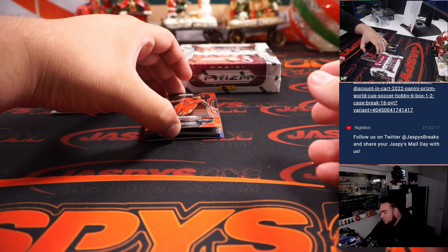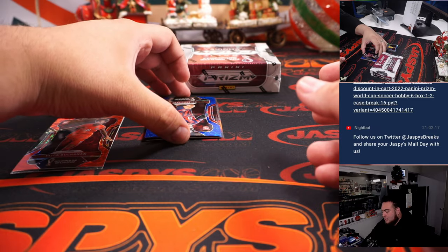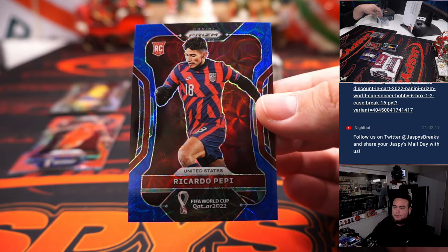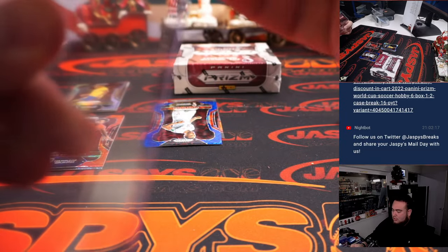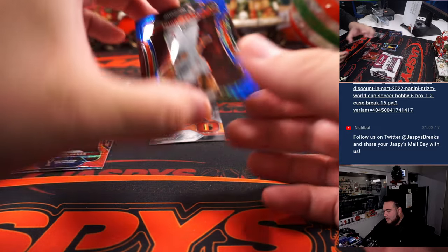Save the elephant too. And look at this for America — Ricardo Pepe, USA. Nicholas S, numbered to 135, 62 out of 135. So that's not too shabby there, nice one.